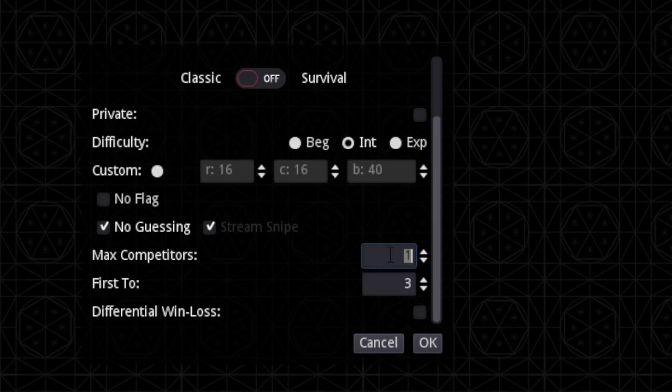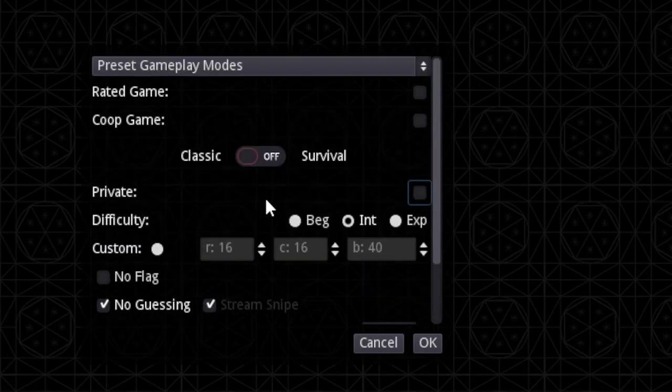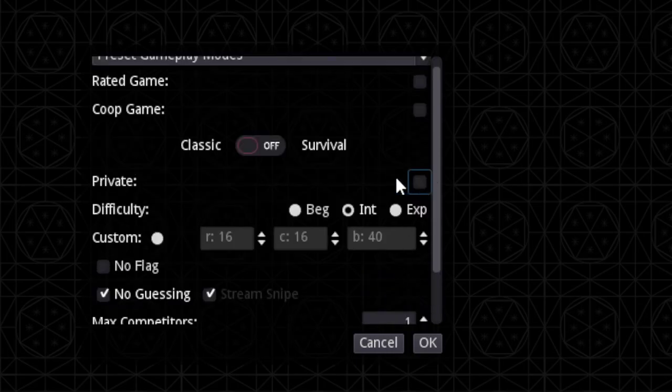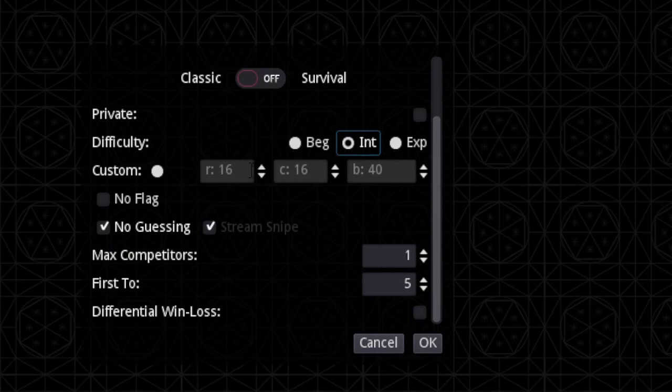Make sure max competitors is set to exactly one, especially if it's going to be a spectated match. For the majority of matches it's going to be first to four. Do not click differential win/loss either. For private: it's not critical, but if you do make it private you'll need to send the link directly to your opponent and to me if it's being streamed. I'd recommend keeping it public so everyone can find games in the lobby.